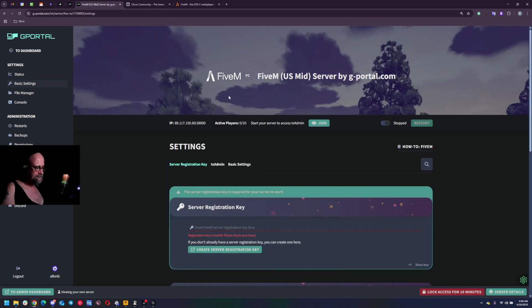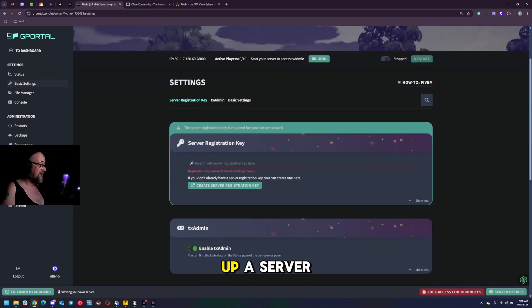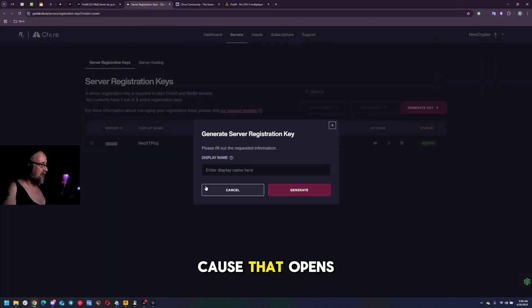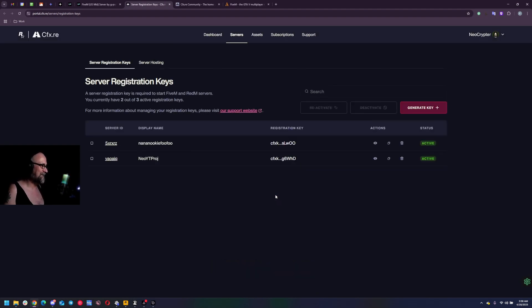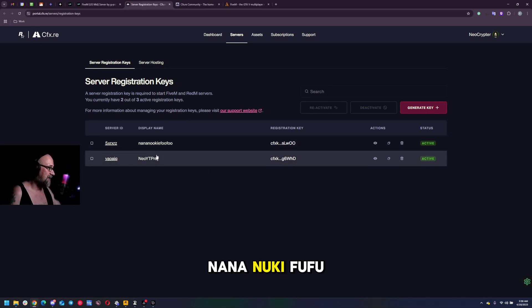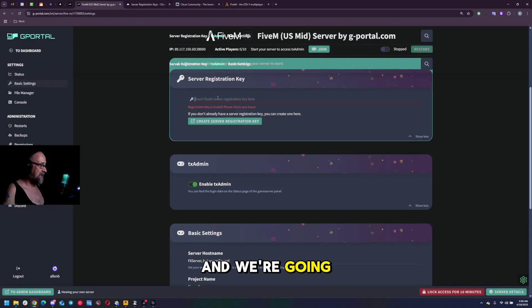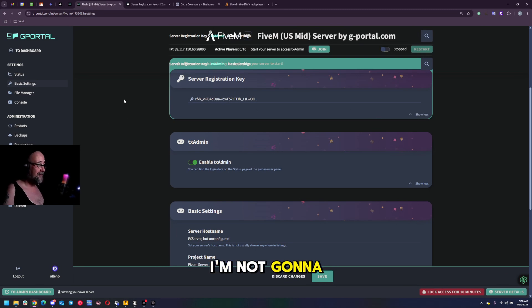So we're going to go under basic settings, and we're going to need to set up a server registration key. Conveniently there's a link here that will take you right to it - I'll control-click on it to open it in a new tab. We're going to set a display name - we'll go 'Nananuki Fufu' because why not. We're going to copy the registration key right there and paste it right in.